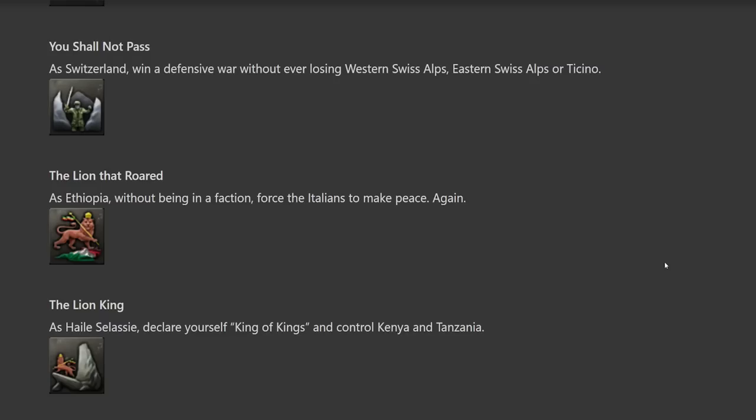'The Lion King' — as Haile Selassie, declare yourself King of Kings and control Kenya and Tanzania. This one could be difficult because declaring yourself King of Kings means you keep Haile Selassie around while you fight Italy — so if you lose, it's over. And controlling Kenya and Tanzania means fighting the Allies, while being completely isolated and on your own. This might actually be a difficult one.